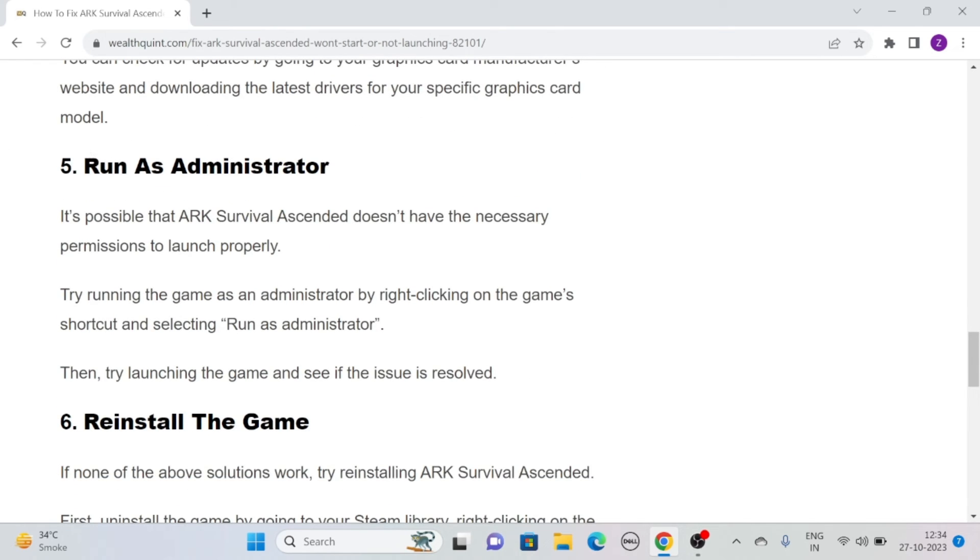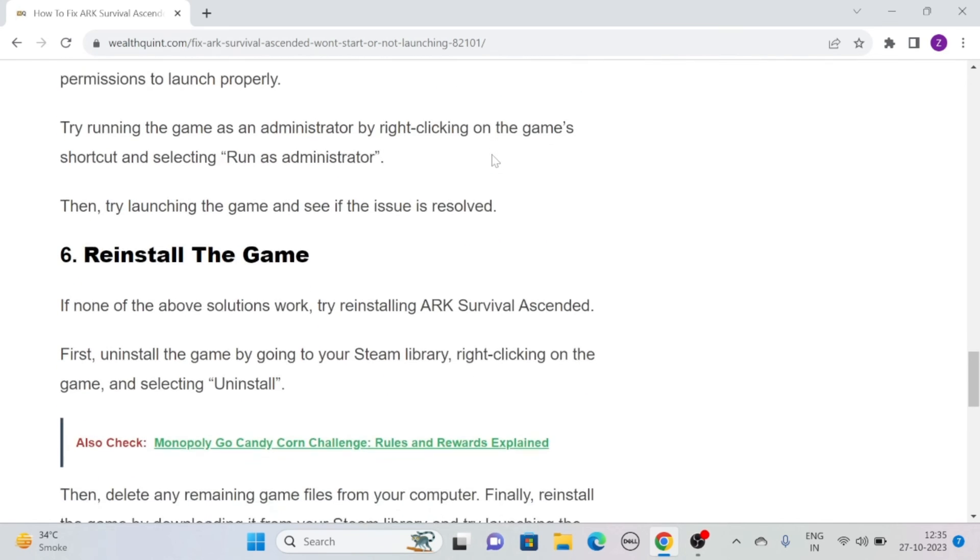Solution 5: Run as Administrator. It is possible that ARK Survival Ascended doesn't have the necessary permissions to launch properly. So try running the game as an administrator by right-clicking on the game's shortcut and selecting Run as administrator. Then try launching the game and see if the issue is resolved.